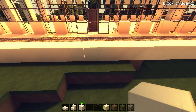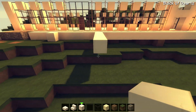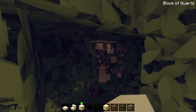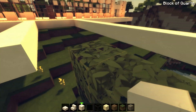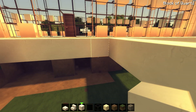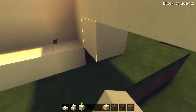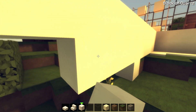It will be five wide I believe, so one, two, three, four, and go out this way. I have no idea how large it will be — definitely larger than this. Five by three. That is a pretty darn big pool. It will be too deep like that so we have to replace the floor with this right here. We'll also put some glowstone down here to light it up.